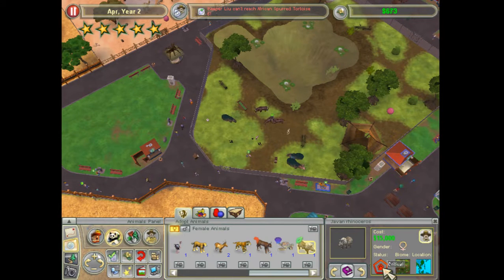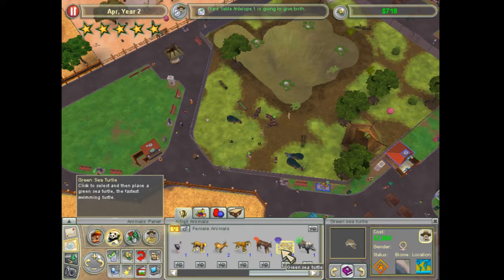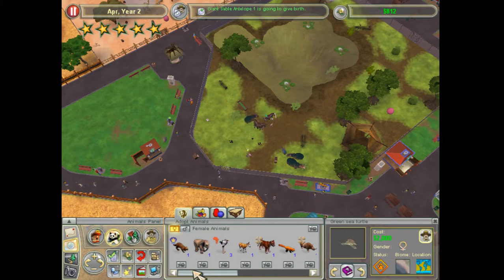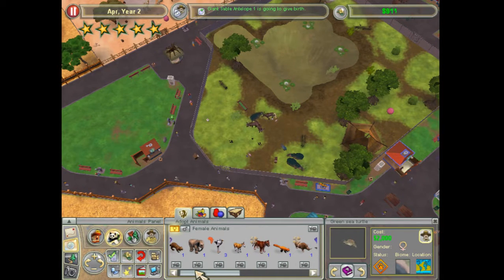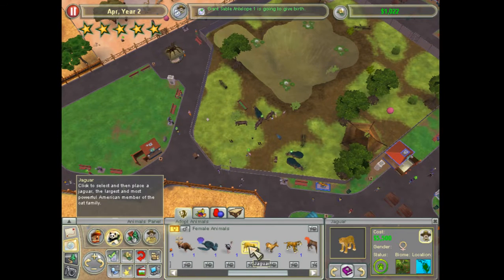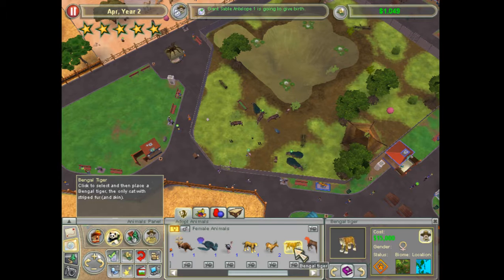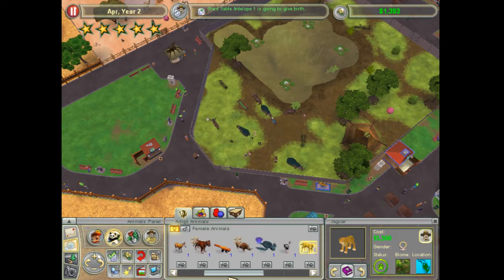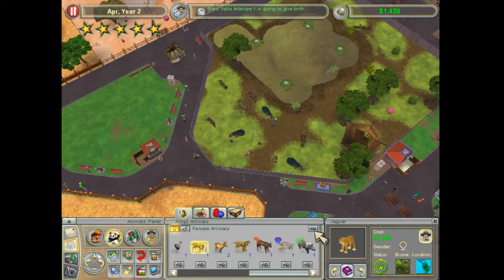Javelin rhino — critically endangered, be cool to have, but cost a lot. I think I have most of these, at least I don't have exhibits for them. Jaguar would be cool, Bengal tiger would be cool, but they do cost a lot of money. Maybe the jaguar though — that might be something to consider.